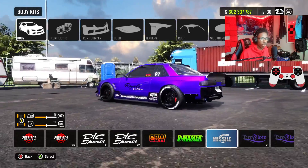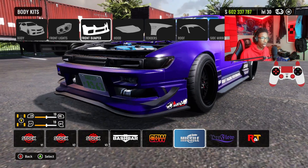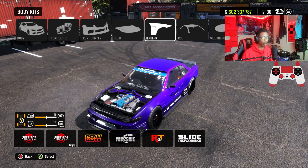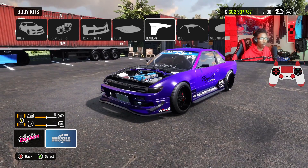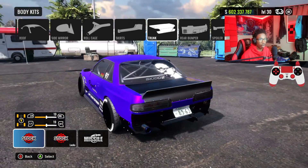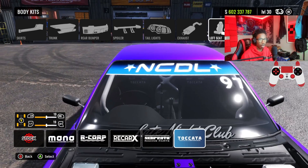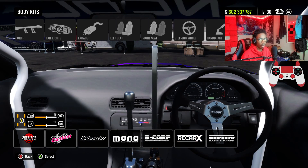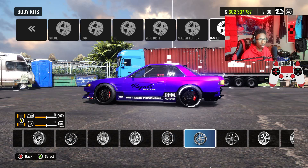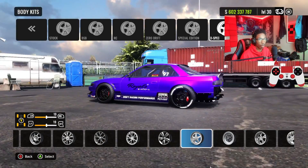Go ahead and grab a body kit — I have the missile kit on here, it looks really clean. I have the missile V1 headlights, the missile front bumper, the stock empty hood so you guys can see the engine swap, the missile fenders, the CBW roof, the CBW side mirror, the custom performance roll cage, the missile side skirts, the stock trunk, the D-master bumper, the RNT spoiler, the Pro Flow taillights, the street exhaust, the Cicada seats, the R-Court steering wheel, the Recar X handbrake, and the R-Court shifter.